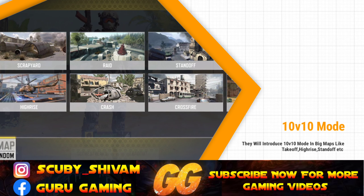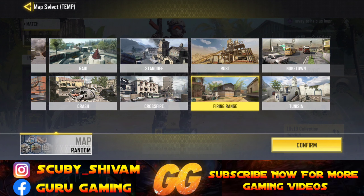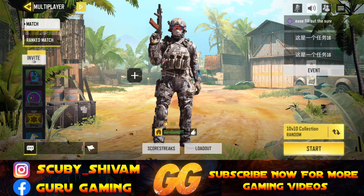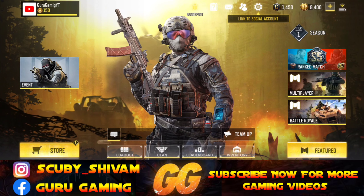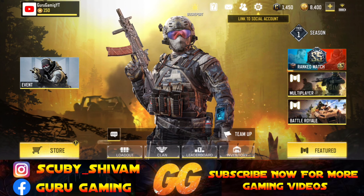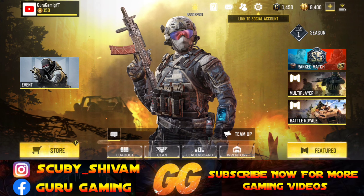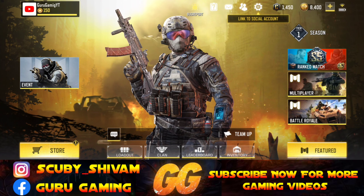Takeoff, High Rise — then we can create a custom match. Here is the new map: Terminal. We will see the Terminal here. As I told you, the Terminal was leaked. So you can see what happens in 10v10 mode. After that I have another Shipment map, so this covers the whole 10v10 content. I have a gameplay at the end of the video.